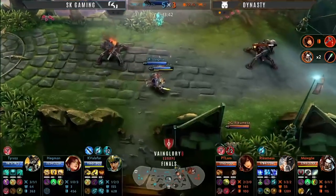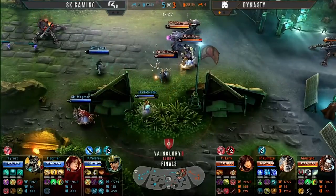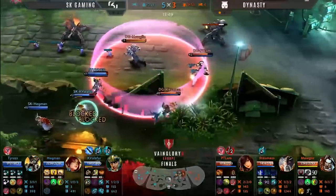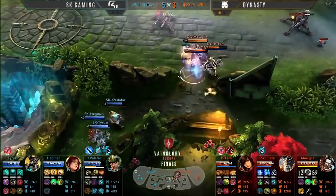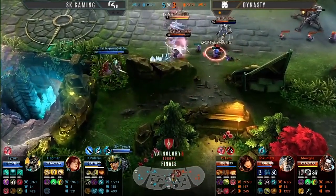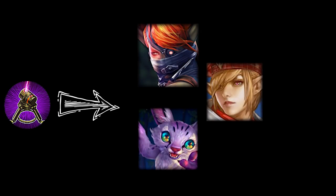All this vision investment for both teams is way more than what Contraption would have provided, and you see this regularly in pro play — very rarely do you see Contraption built unless in a very specific circumstance. It also allowed Mowgli and Hegman to go for items like Crucible and Echo. Crucible is needed for SK to block Rhyme Route, Death From Above, or Gauntlet from Mowgli, and needed for Mowgli to block Hell's Heart or Holy Nova.